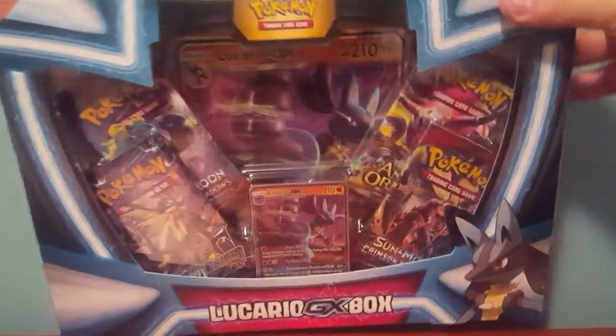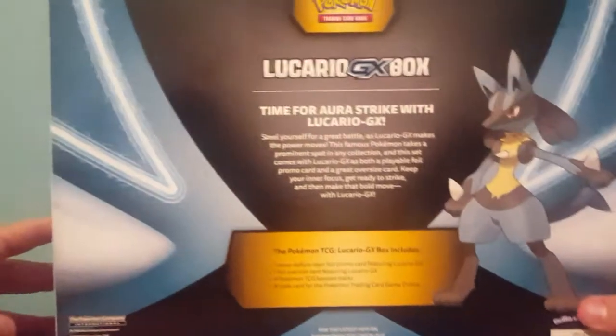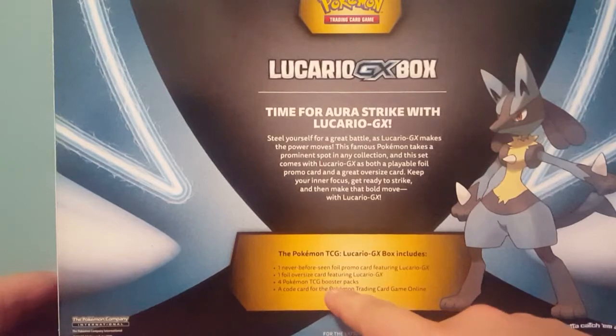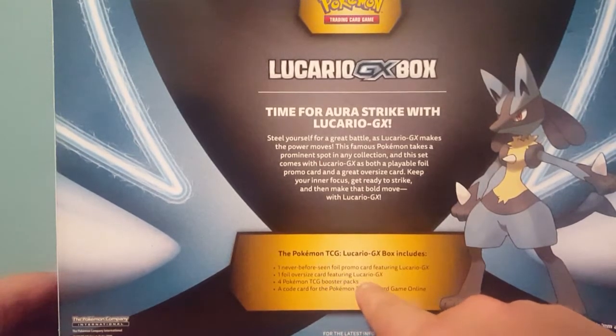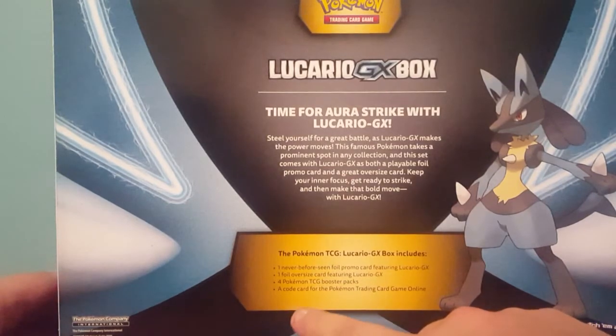But before we get to open this box up, I just want to show you what you get in it. You get 1 promo card featuring Lucario, 1 foil oversized card featuring Lucario, 4 TCG booster packs, and 1 code card.